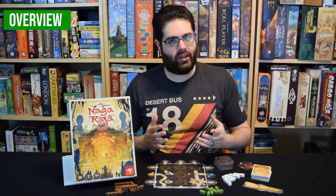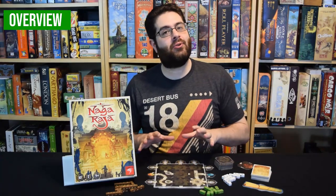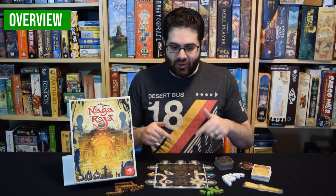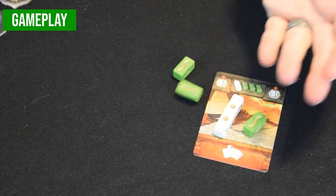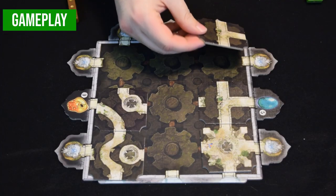Nagaraja is a two-player only game where both players are trying to collect sacred treasures around the temple by rolling fate sticks to collect tiles, which they will lay down and create routes to their points. Each round, players use their cards to determine which fate sticks they'll roll, and whoever has the higher number of pips gets to win the tile and place it in their temple.